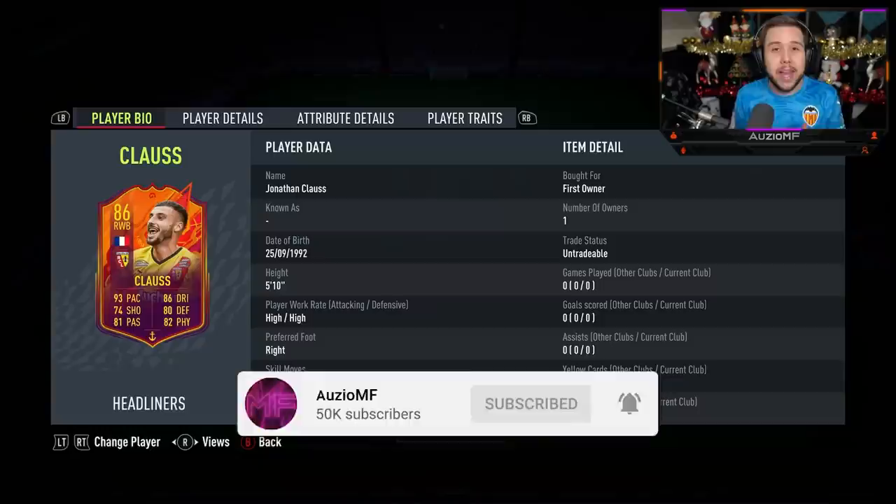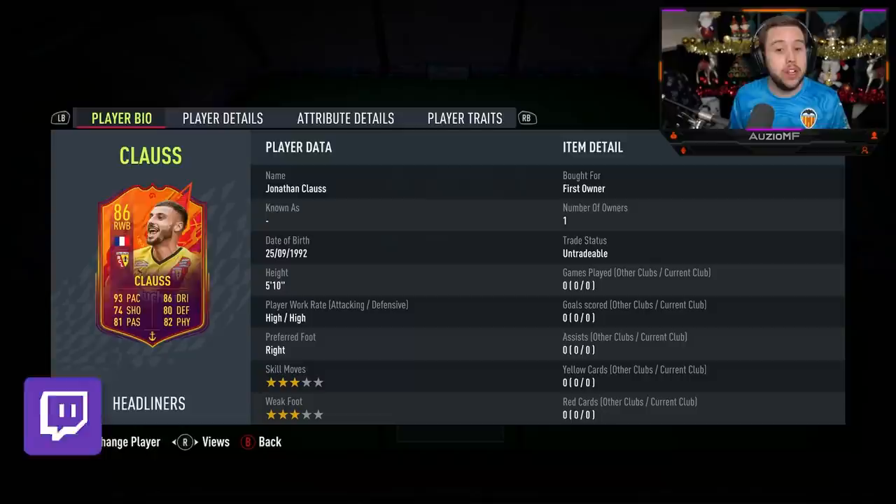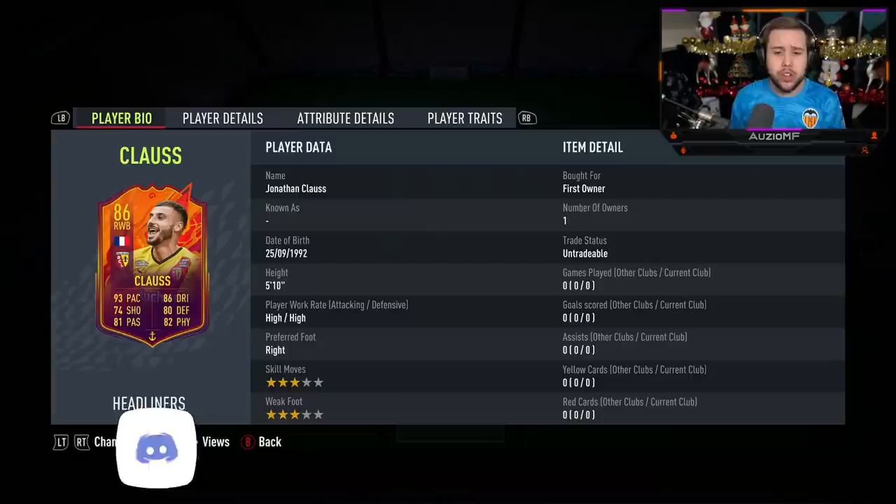What's going on guys, Ozzy here and welcome back to a brand new video. Today we have got the new headliner player SBC card that EA just released and it is going to be Klaus to review. It's a card that definitely looks nice all-rounded — not just going to be good defensively, but also going to be good going forward.